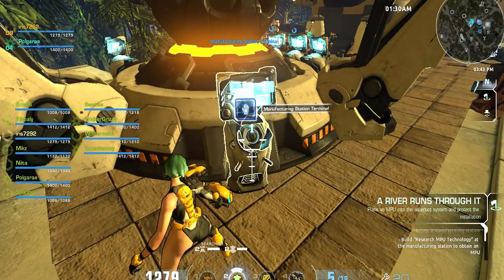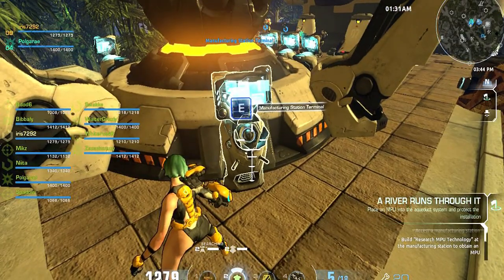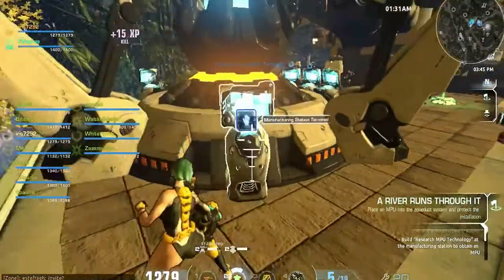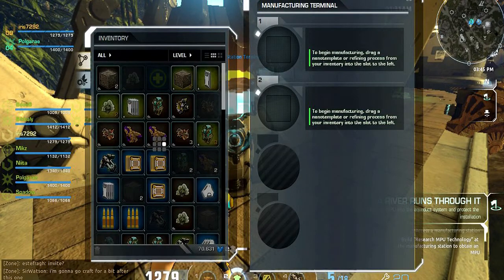I got a bunch of stuff. Rapid plasma cannon. Explosive Accord plasma cannon — oh, you picked all that stuff up. Accord standard issue. I picked it up where those bugs were. The bugs dropped stuff.